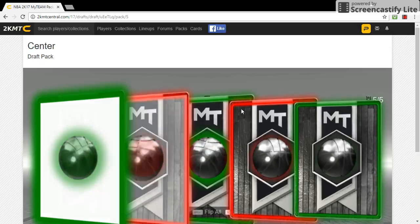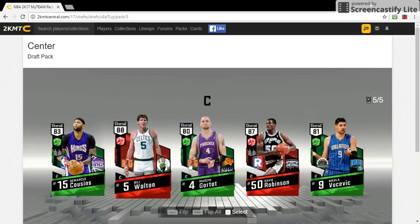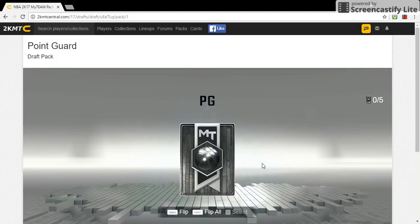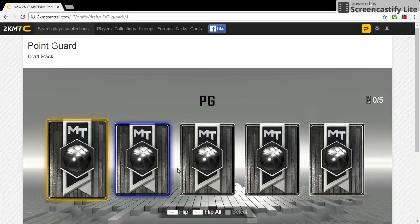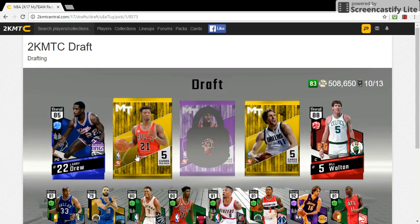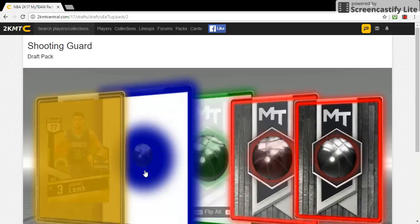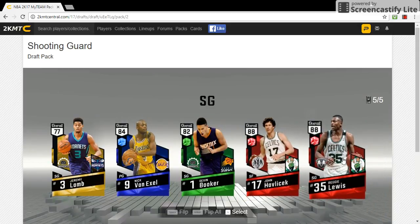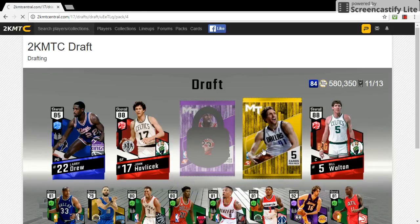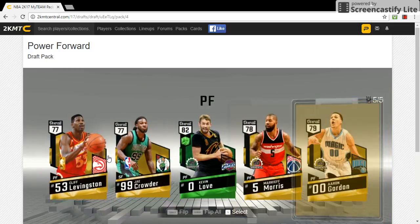Nothing good - we have a chance of two different rubies. I'm gonna take the one since I already have a center - I might as well take the highest overall because I'm trying to have the most MT as well. Let's go point guard pack. I was getting mad diamonds earlier and now I'm not getting anything. I'll go Larry Drew just cause it seems like a flashback card, so it's probably worth more. All rubies and emeralds again - 88 forward, 88 guard. I'm gonna go with the 88 forward.